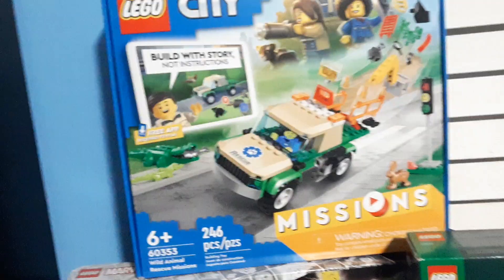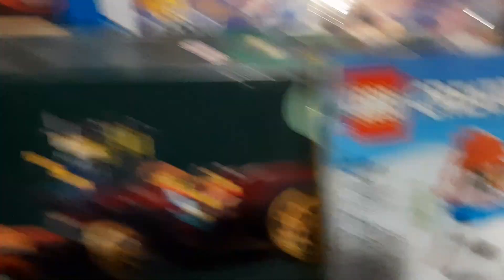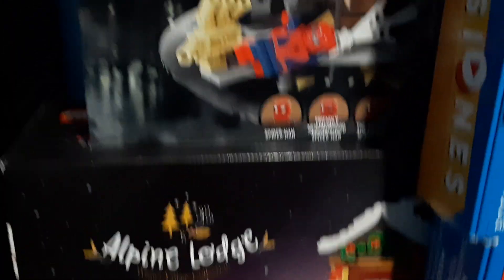DVD shelf — I will make a video on this eventually. And here we've got my unbuilt sets. We've got City Mission, Christmas Ornaments, another City Mission, another City Mission, Creators, Snowman, Little Christmas Carriage, Aston Martin, and Alpine Lodge. I feel like I'm forgetting something.